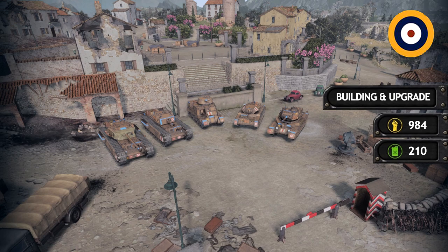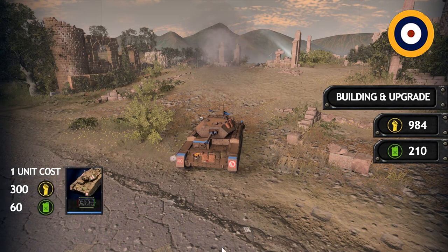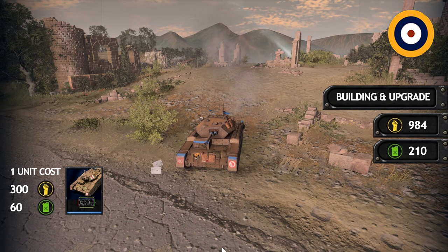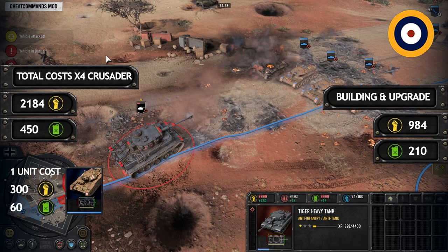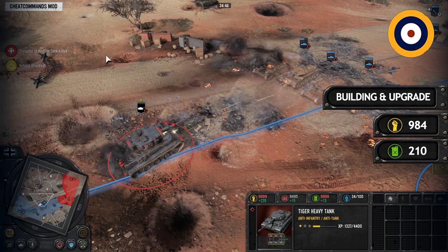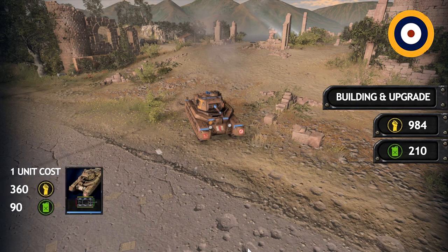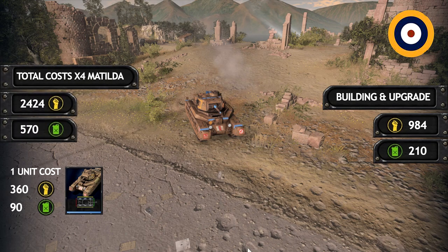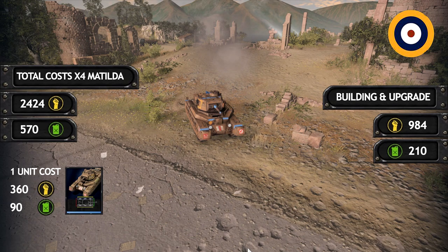Going through British tanks individually: first is the Crusader, and to deal with the Tiger Tank you need 4 upgraded Crusaders. The base cost of one Crusader is 300 manpower and 60 fuel. Multiplying by 4 and adding building and upgrade costs gives a total of 2184 manpower and 450 fuel to deal with one Tiger Tank. Next are Matildas — also 4 needed. Their base cost is 360 manpower and 90 fuel, so 4 Matildas plus all costs totals 2424 manpower and 560 fuel.